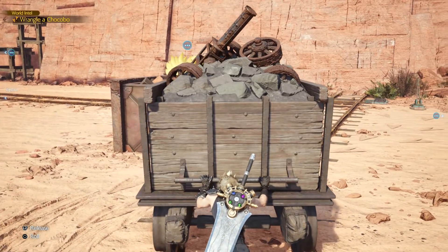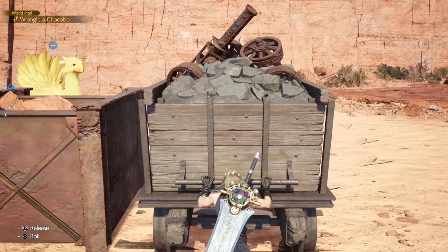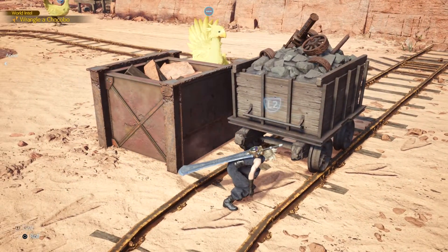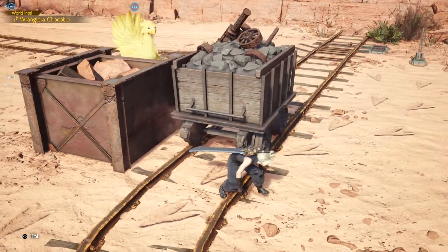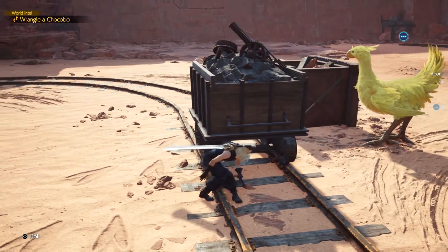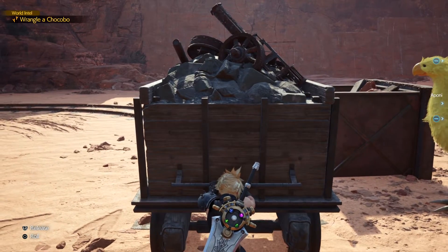For the first part of the quest, all you have to do is push the minecart down to the first Chocobo and place it directly in front of it, but in such a way that you are still hidden behind the metal box of scrap and stones. Wait for the Chocobo to turn facing away from you, then go to the other side of the minecart and pull it the rest of the way. Once you are at the end, activate the lever to change the tracks over.